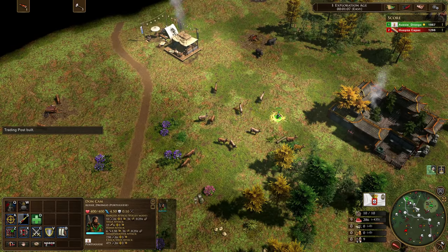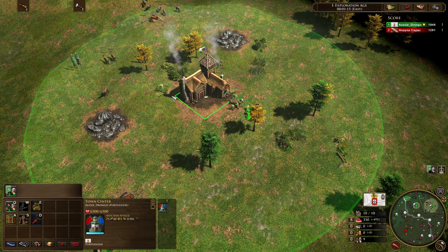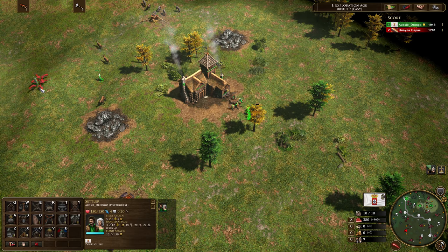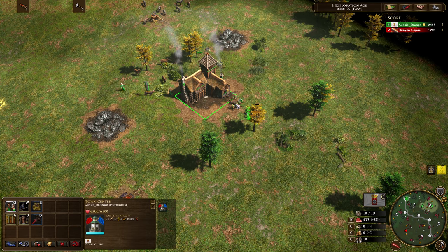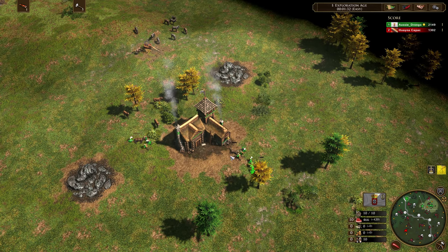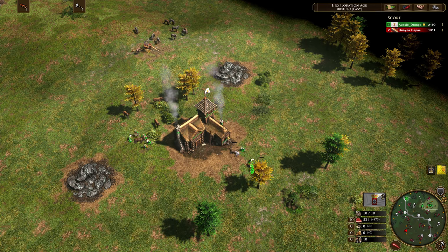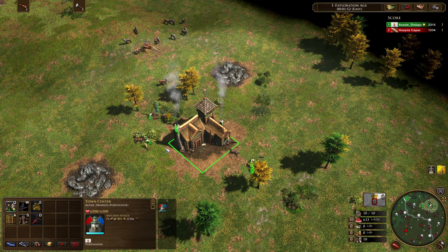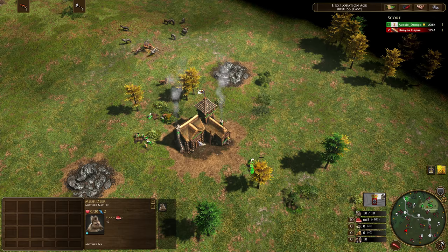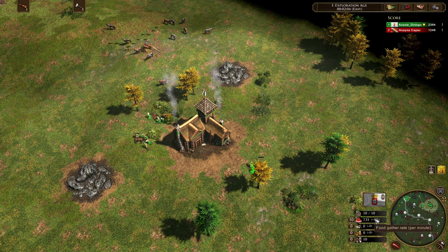We're not going to be taking any treasures in this game — I'm going to demonstrate exactly how this can be done without treasures. Let's get a little bit of herding done because our hunts are moving a bit far away. The first shipment has now come in, so we're going to take the ATP shipment. We're transitioning villagers carefully, watching the musk deer as resources deplete, moving them over slowly through the town center.